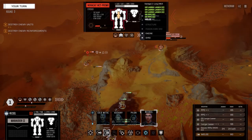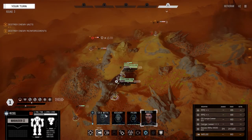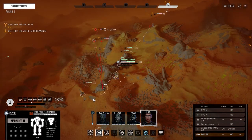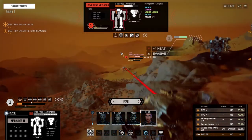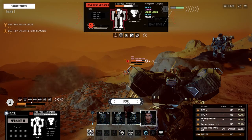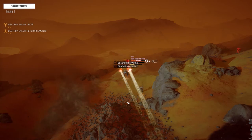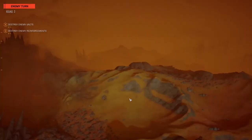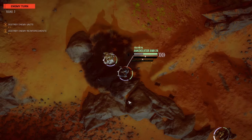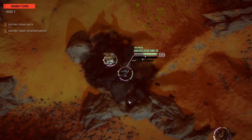Three ER Larges, two ER PPCs. Chunky as hell armor on this King Crab. I'm going to play this one a little bit more defensive than I normally do. We're going to target this guy with everything and fire. Okay, we finally penetrated somewhere - CT hit. Looks like the reinforcements might be all vehicles, in which case we kind of lucked out.